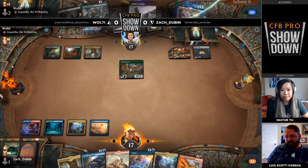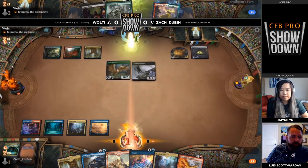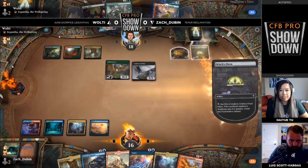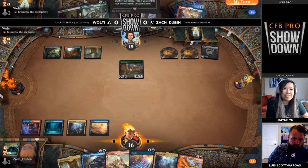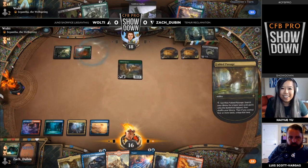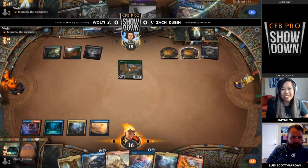Nice pickup there in Scorching Dragonfire because Zach was flooding out a little bit. The Temur Rec deck has a lot of flood protection — not only does it have the big Expansion/Explosion, but Uro, Shark Typhoon, Cycling Triomphs, then Frantic Inventory has a nice little dimension too. I'm very excited to see Frantic Inventory in action. You can see a Favorite Passage getting sacrificed there. Village Rites in hand for Wolty as well.